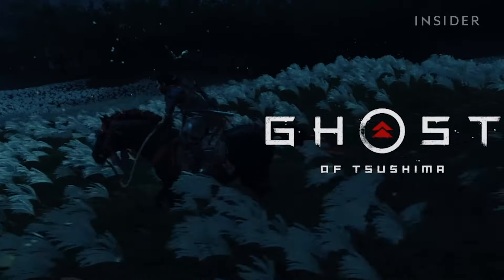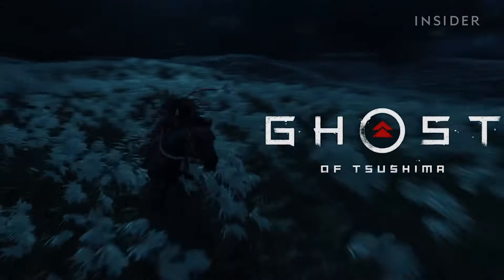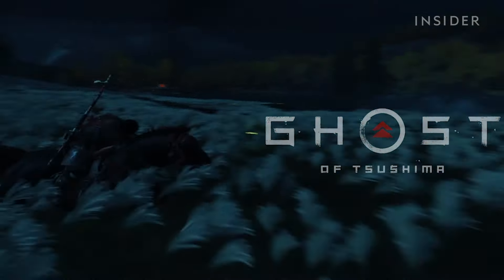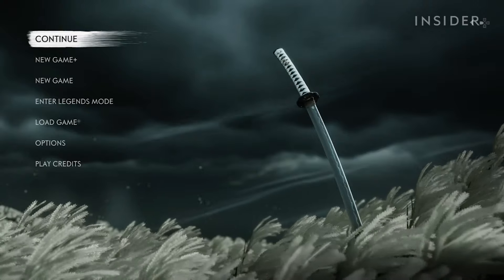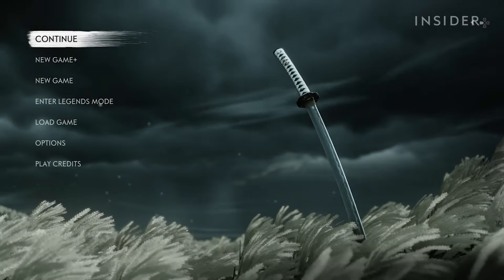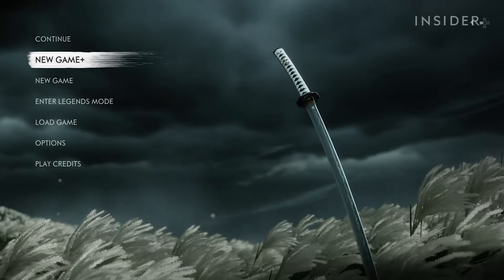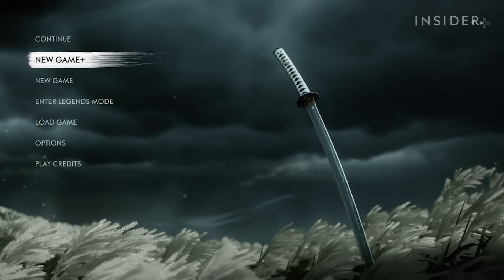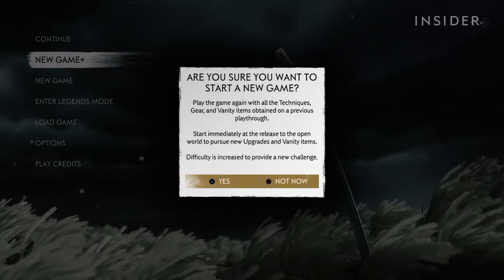Ghost of Tsushima is an open world role-playing game set in feudal Japan during the Mongolian invasion. You play as Jin Sakai, a warrior forging his own path against the Mongols while going against his samurai traditions. After you complete the main story campaign, the New Game Plus version of the game will be available. A prompt will inform you that you'll be able to play the game from the beginning with all the gear and abilities you obtained throughout the story campaign.